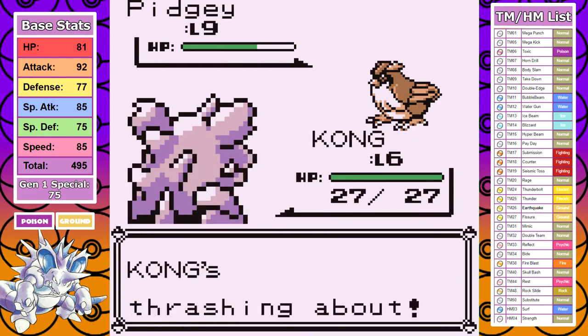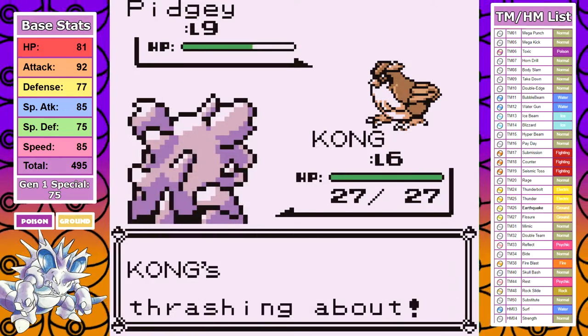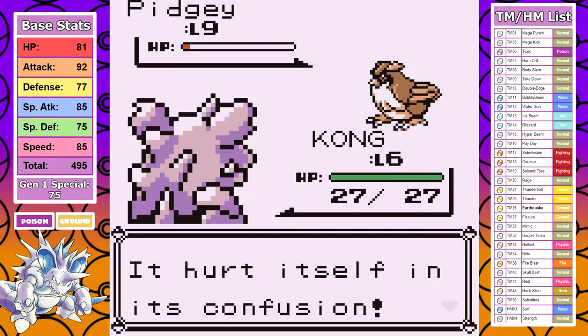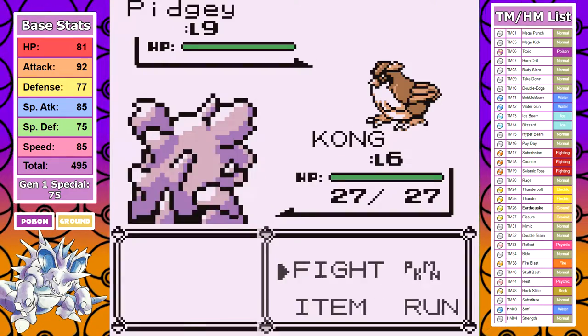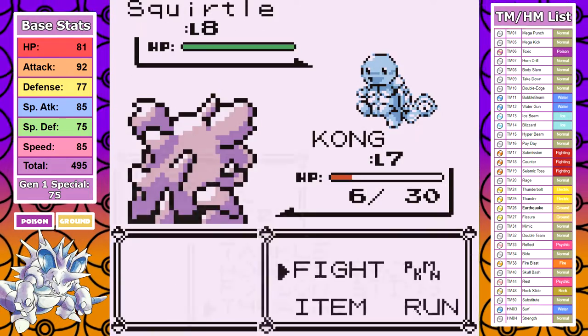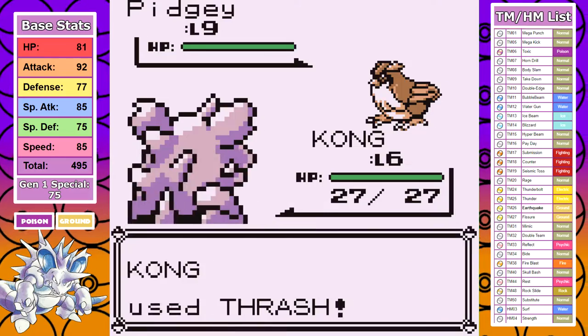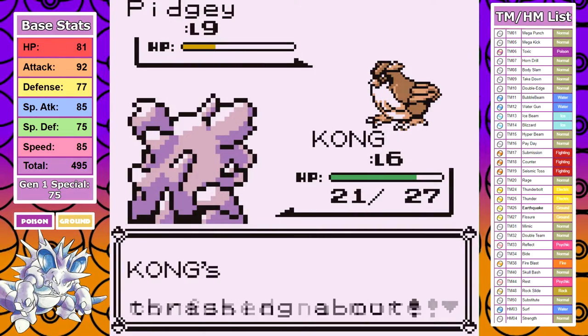Walking back after the Bug Catchers to fight the optional rival battle would just waste precious time, so I need to take this optional rival battle out right now. This being my first real fight means it's not going to be easy. I'm only level 6, so the damage is not the best, but the reason this takes so many resets is all due to our old friend Sand Attack. There are few things in life that get me as frustrated as seeing that attack used multiple times.